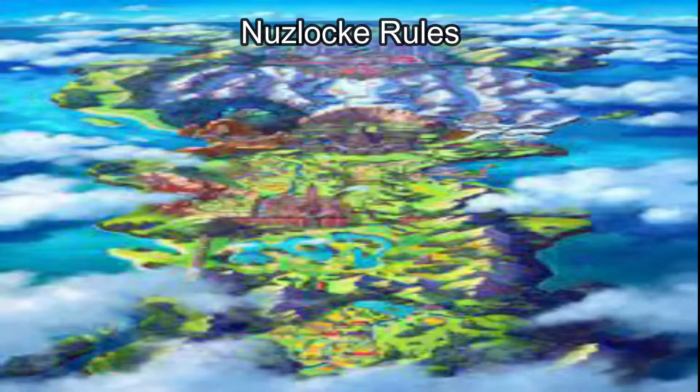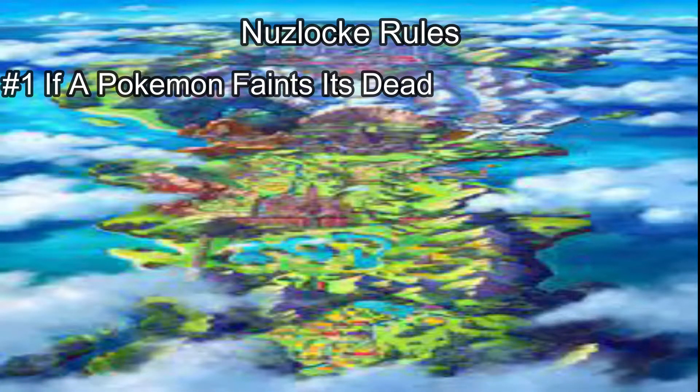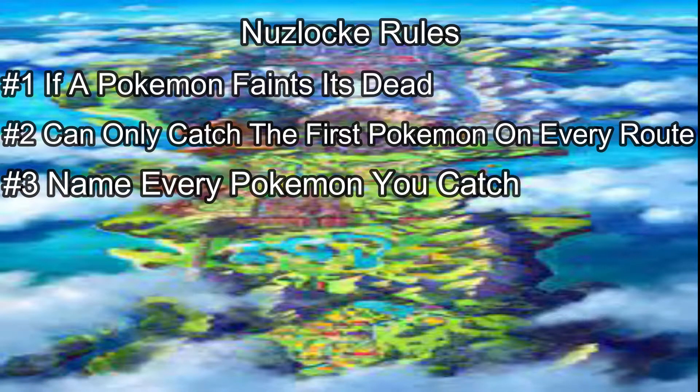The rules of Nuzlocke are pretty simple: if a Pokemon dies, it's dead — you can't use it again. You can only catch the first Pokemon you see on every route, but the way we're doing it is the first Pokemon I encounter in the grass, regardless of world spawns. And you have to nickname every Pokemon because you have to be more attached to them, so when you lose them, you cry.